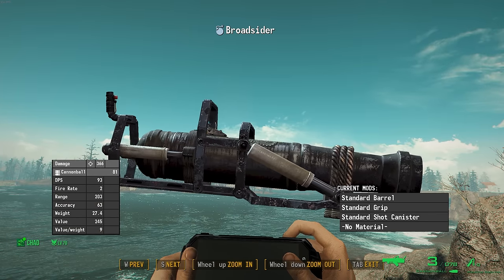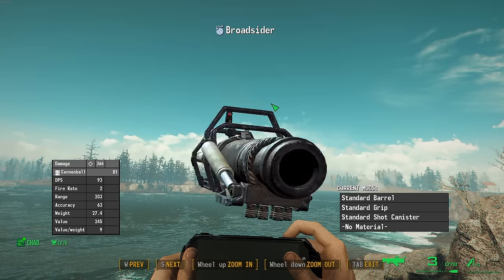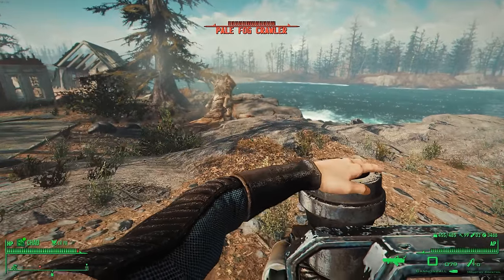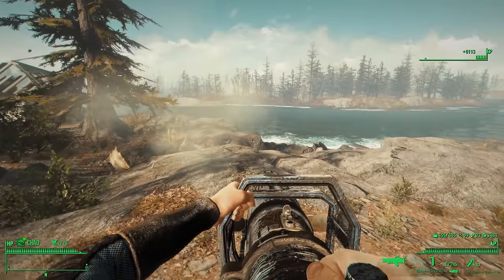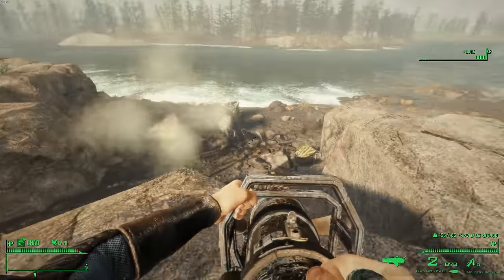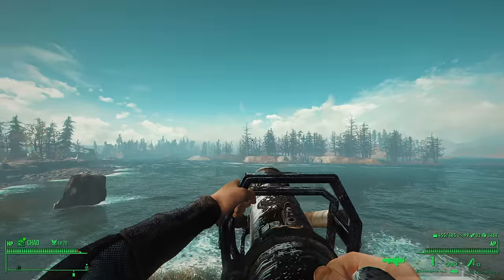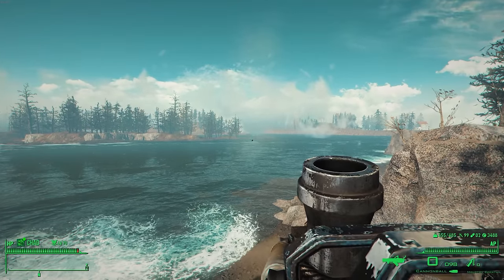It doesn't get much better from here. The broadsider is another cursed heavy weapon that doesn't understand the fundamentals of how artillery works. It's a unique naval cannon that has been modified to be carried by hand. Is it impractical? Yes. Is it super cool? Also yes. Would it actually work? No — but not for the reason you may think. Sure, it's extremely heavy and I doubt anyone could handle carrying around a literal cannon in their hands, but that's a problem with Fallout 4 in general. You don't need to wear power armor or have super strength to use heavy weapons, which is dumb because that's how it worked in previous games. The main reason why this cannon is a catastrophic failure is because your character doesn't know how to load it properly, and it also defies the law of conservation of mass. When reloading this cannon, your character only shoves in the big cannonball, and that's it.